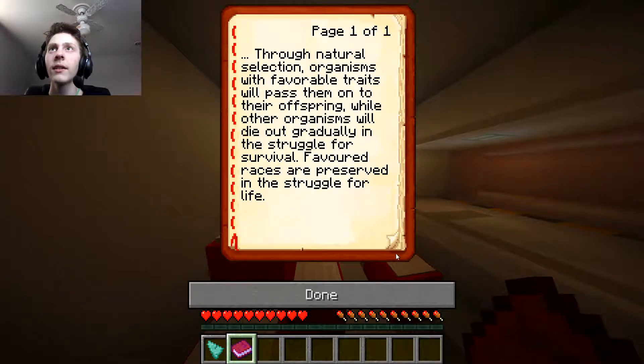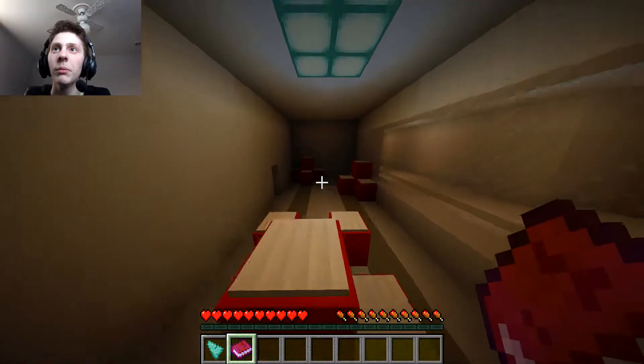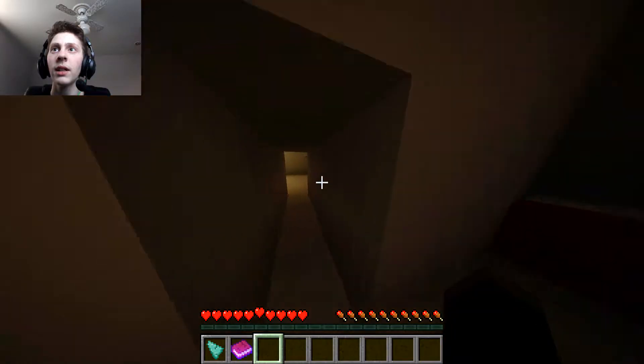Shall I read this? It's only one page. Through natural selection, organisms with favorable traits will pass them on to their offspring, while other organisms will die gradually in the struggle for survival — favored races are preserved in the struggle for life. I'm not gonna remember any of that, but I'm gonna keep it anyway.